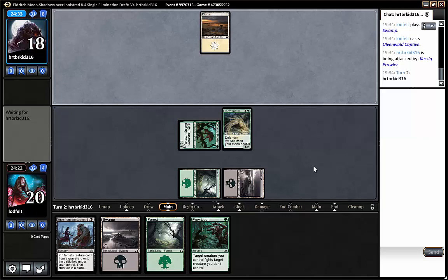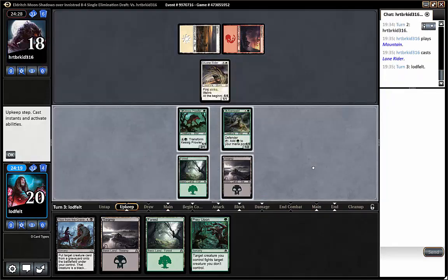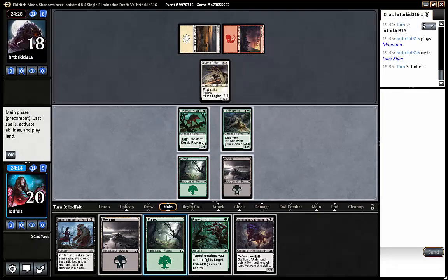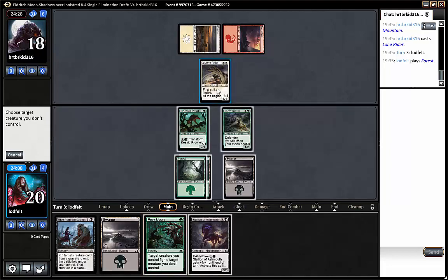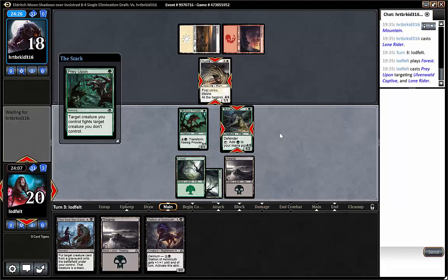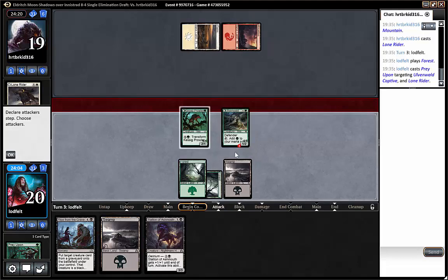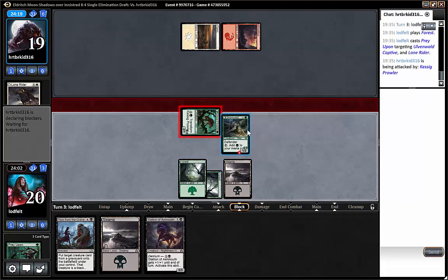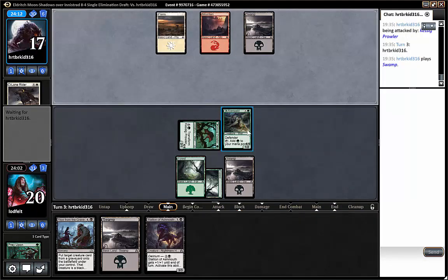Getting the ability to turn into a 4/4 with a relevant ability has certainly pushed Savannah Lions into playable range for me. We can actually kill that guy already if we target our captive. Since white-red has a lot of tricks, I value killing the Lone Rider now instead of playing the stallion — next turn he could attack or play a combat trick that makes its power more than three, and then have a 4/4 flying lifelink first strike.